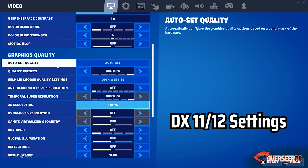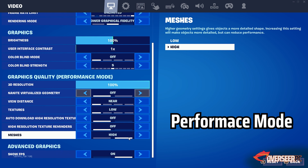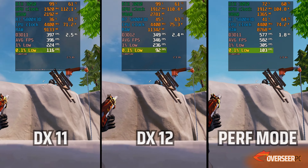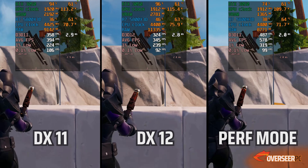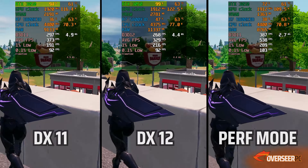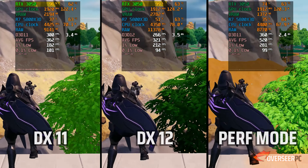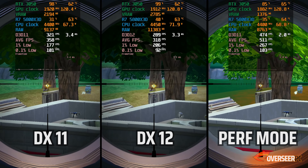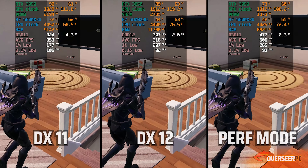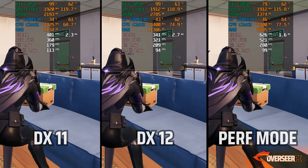Let's proceed with Fortnite — similar to Warzone, let's start with synthetic benchmarks comparing all three APIs: DX11, DX12, and Performance Mode. We can already see clear differences between the three. The 0.1% lows on these synthetic tests are really bad with a huge gap between all three metrics. DX12 and DX11 modes have maxed out the RTX 3050. Unlike Chapter 3, Chapter 4 now requires more GPU demand on DX11 and DX12 as Fortnite is now using Unreal Engine 5.1. Performance mode didn't max out GPU usage, and clearly brings out the most FPS versus the other two APIs, although there is a bigger gap between the 1% and 0.1% lows.